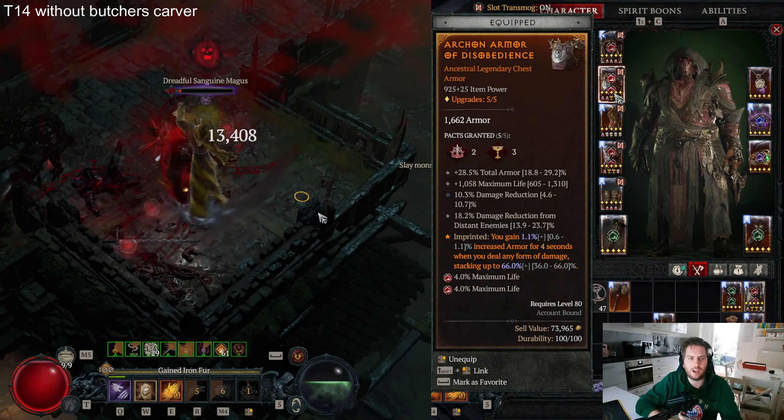For the pants, go for the Vigorous Aspect as it provides a nice 15% damage reduction in Werewolf form. Also go for total armor, damage reduction from poisoned enemies, damage reduction while fortified, and general damage reduction. At the moment I am testing damage reduction while injured. For the boots, we have Flickerstep because it is another cornerstone of our build — go for a max damage reduction from close enemies affix and a max movement speed affix.